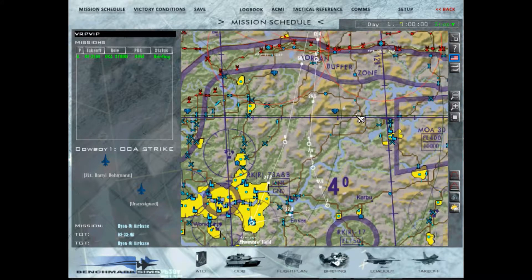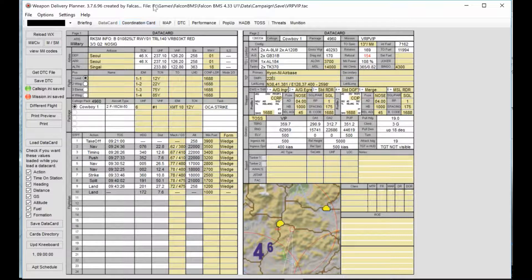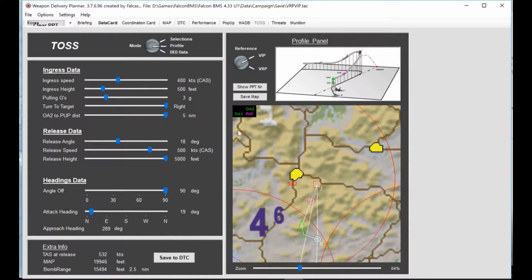So for this approach and this weapon delivery, we'll be using Weapon Delivery Planner. The mission plan has been loaded in. Here's the map showing the flight plan. To set up the toss, you click on the toss command and here are all your tossing parameters — use this picture here as a guideline. Cycling between VRP and VIP: VIP is vectoring from the ingress point, and VRP is a vector provided on the map — that's if you know the general area of the target. If you know the exact coordinates, you cycle to the VIP weapon delivery.